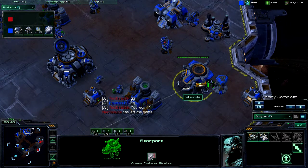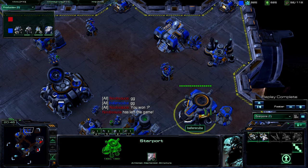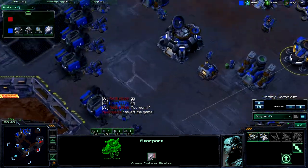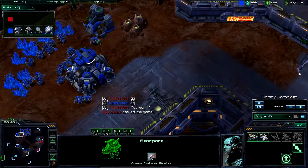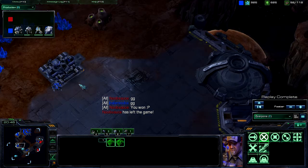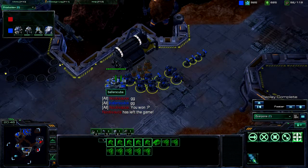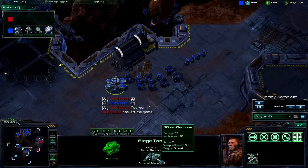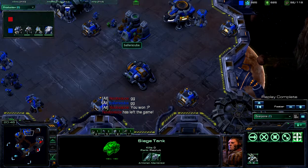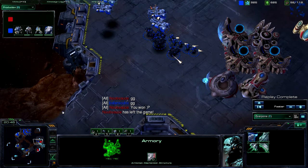So what do we got going on in my base now that it's over? I do have a relatively high amount of minerals and gas. I'm fully mined out of my main. I have 1 Factory, 1 Star Port with a Reactor, and 5 barracks. I do have an expansion up here with a Planetary Fortress — doesn't look like I set a rally point there, which is bad. Getting a 3rd Command Center up, sending reinforcements around. I have 1 siege tank out who knows siege mode, and I was able to get him the level 1 weapons upgrade. But it looks like I stopped there. And that's the game.